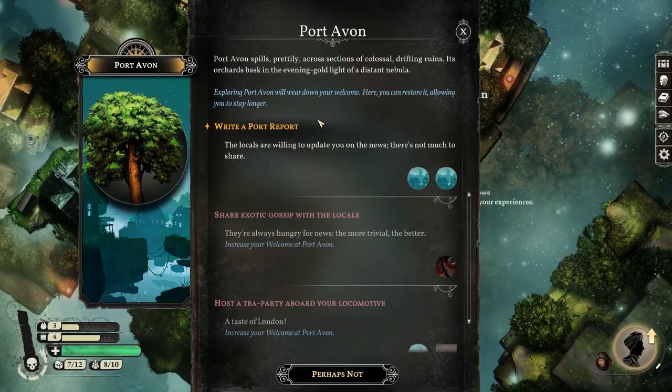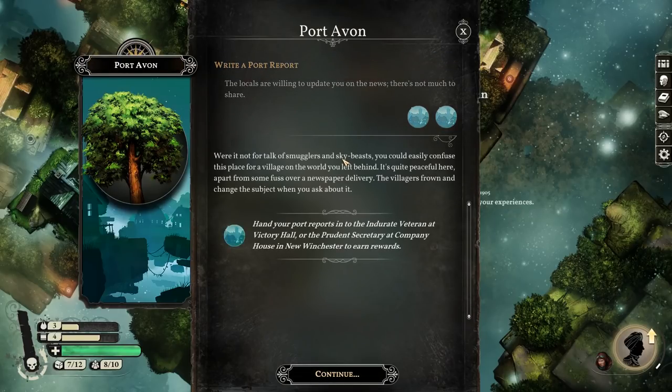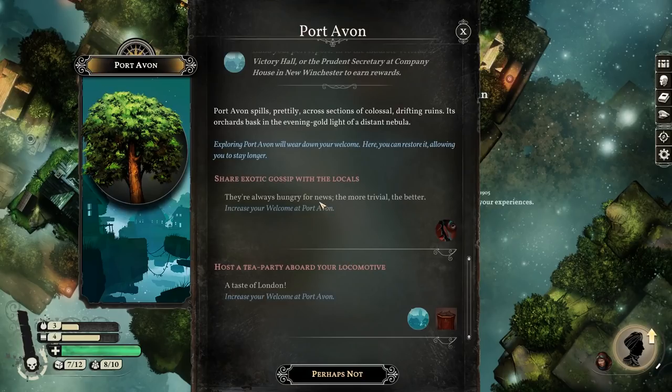There's a bit of a mechanism where you do wear out your welcome as you perform actions. First of all, let's write a port report, which will get us hopefully 100 quid further down the line once we go back to New Winchester. 'Were it not for talk of smugglers and skybeasts, you could easily confuse this place for a village in the world you left behind.' There's not really much else I can do - these are all greyed out, or rather redded out. I don't have any gossip and I don't have any tea.